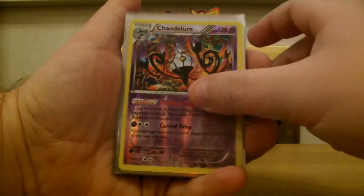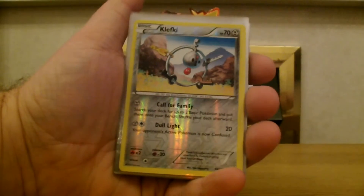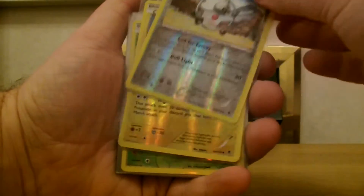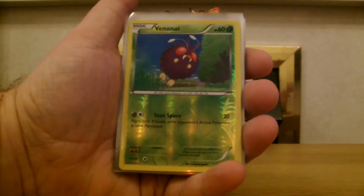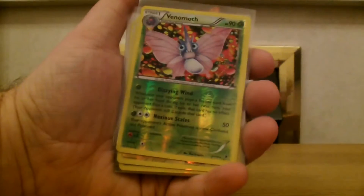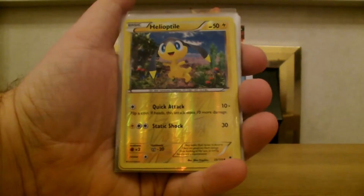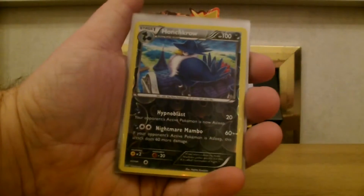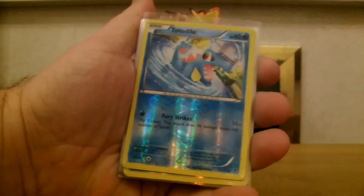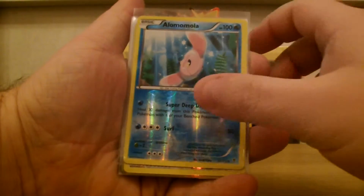Chandelure, Gligar, Clefki, Joltik, Venonat, Venomoth, Helioptile, Bronzor, Honchkrow, Totodile.